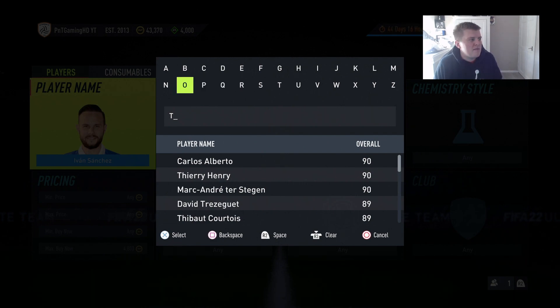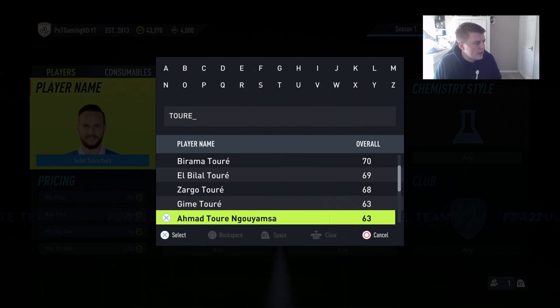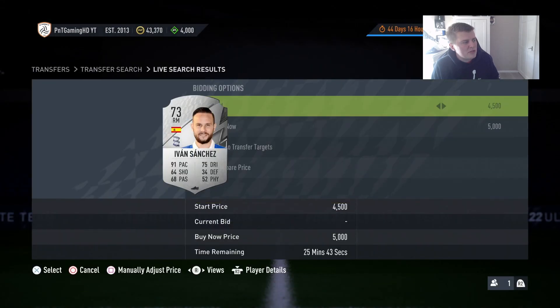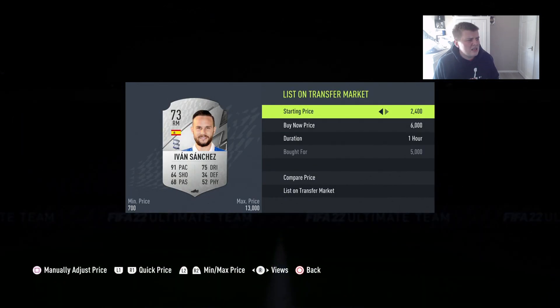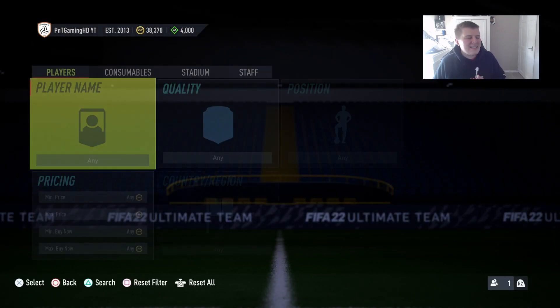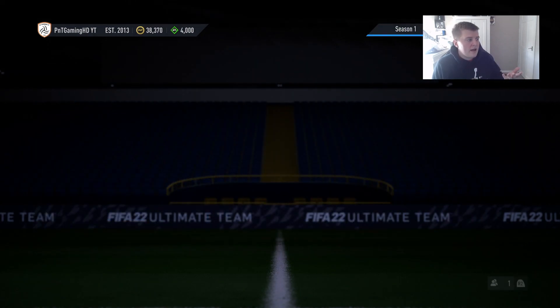There are plenty of silver cards that actually sell. One of them I've been doing is Ivan Sanchez - he's currently going for around 6,000 coins. I've been selling for around 6,000 coins and just trying to get him a little bit cheaper, around 5,000 coins. If I sell him there, I'll make around 700 coins. So the way I do it is I go into the transfer market, search Ivan Sanchez, and mass bid up to 5,000 coins.